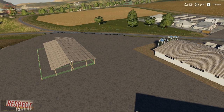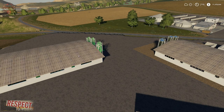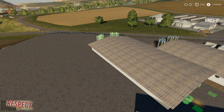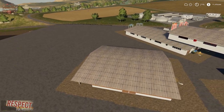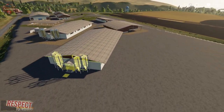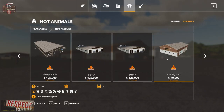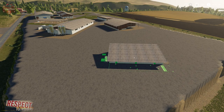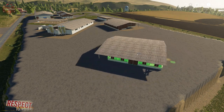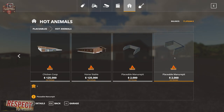Back to the rotation discussion: the sheep are stuck with one of four angles, same with the pig buildings - both large pig buildings have the same four-angle restriction. The little pig barn, however, will let us do a full 360. The chicken coop will also let us do a full 360, as will the horse stable. The manure pits are locked to one of the four angles as well.